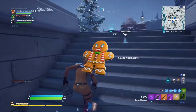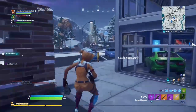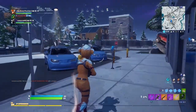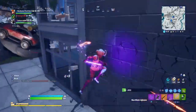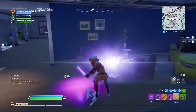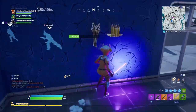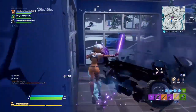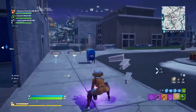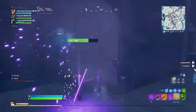At the number 7 spot we've got the Mini Marauder. For once I'm actually not sure how you are able to get this back bling — if any of you guys know, please let me know in the comments so other people can see. I don't think it came out with a skin but maybe it came out with a set of challenges or something like that. Nevertheless, this back bling just goes pretty well with the Spark Plug, so make sure you guys try this one if you have it.